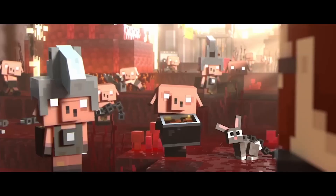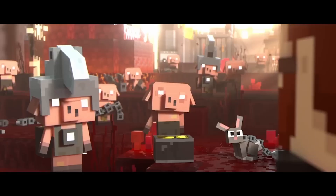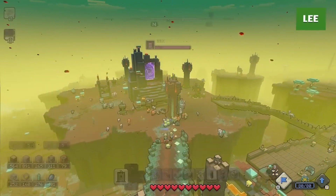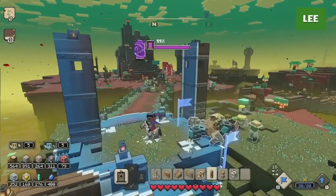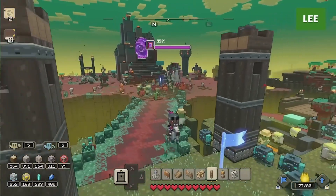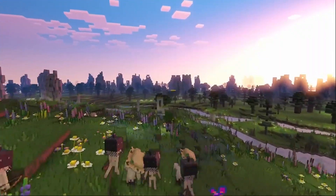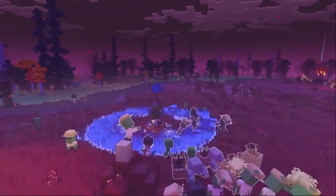In vanilla Minecraft, Piglins are neutral mobs found within the Nether that are hostile towards you unless you're equipped with at least one piece of gold armor. But in this game it doesn't work like that — these mobs will always be hostile towards you. You the player won't be fighting directly; instead, you'll be making other mobs around you fight for you using different abilities given at the start of the game.